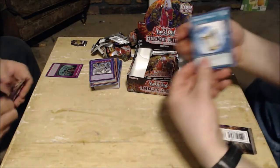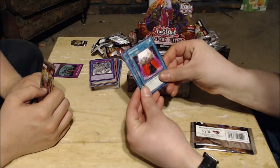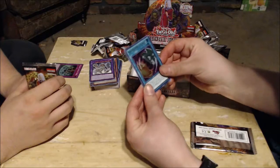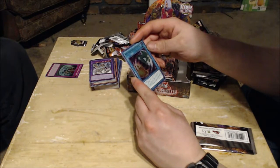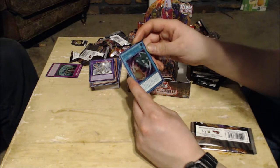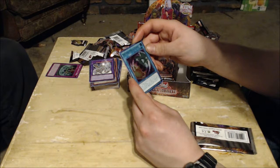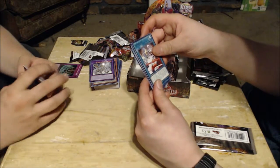This is pack number 20 — Instant Fusion, Blast Sphere, Ojama Magic, Relinquished Fusion. That's not bad! You can summon one Eyes Restrict fusion monster from your extra deck by banishing materials from your hand, field, and/or graveyard. During your main phase, you can banish this card from your graveyard, then target one effect monster your opponent controls and equip that target to an Eyes Restrict fusion monster as if equipped by that effect. You can only use each effect of Relinquished Fusion once per turn.